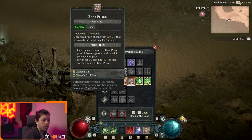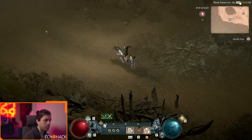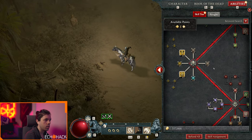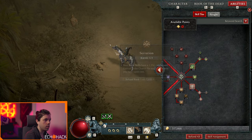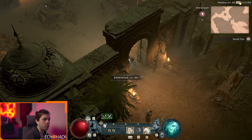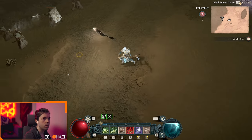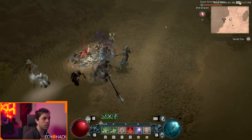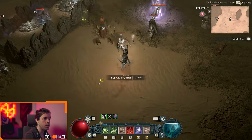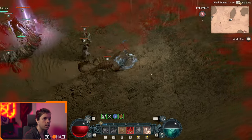Blight on left click, bone prison on E. We still have a point — let's put it into necrotic carapace for a little more fortify generation. Let's open up with a blight — that should pull everything in. See how that instantly restores our essence? That's pretty great. Now I'm out of essence, but wait — that's not spawning blight. Did I not equip that?